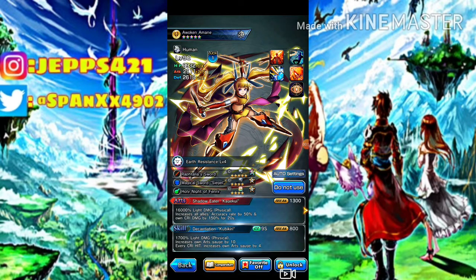For arts: 16,000 light damage, increases all allies' accuracy rate by 50% and own crit damage by 150% for 20 seconds. And for true arts: activates Third Eye for 120 seconds, 32,000% light damage when used during Third Eye, increases light and dark units' damage by 120% for 20 seconds. So she's really good. Her true arts is really for the light and dark, but when you use it she does so much damage. It's just dumb.